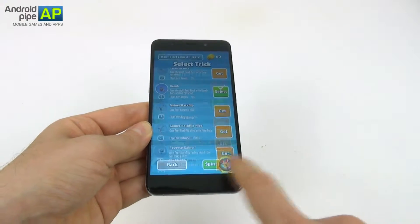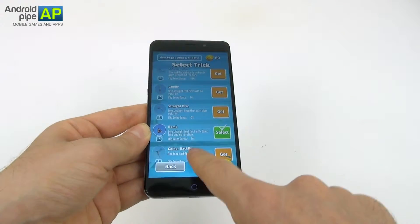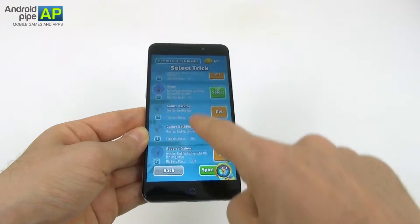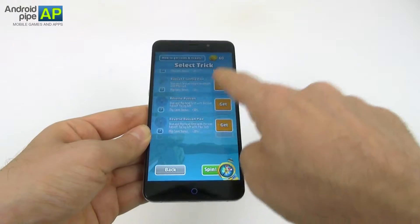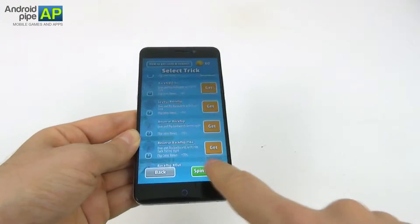Here we have the types of jumps and tricks. We have the candle, straight dive, the bomb, the backflip, the gainer, pike, frontflip, Russian frontflip and many many more.